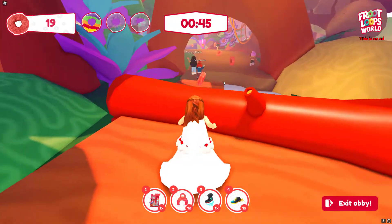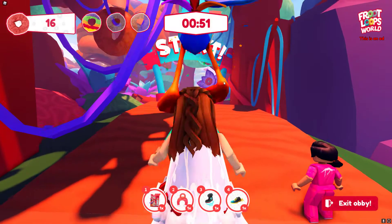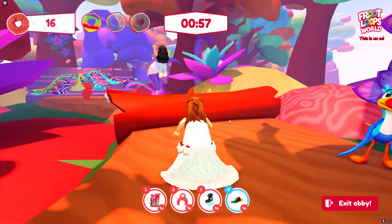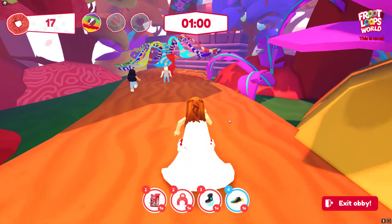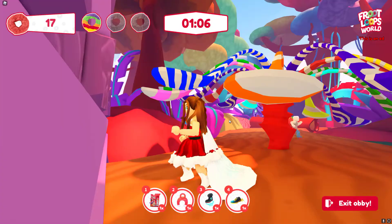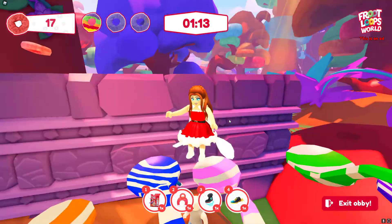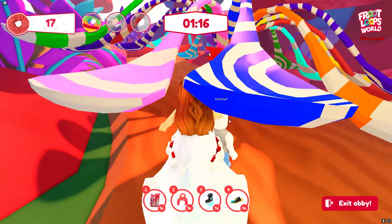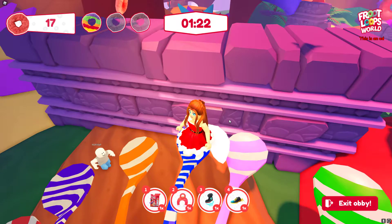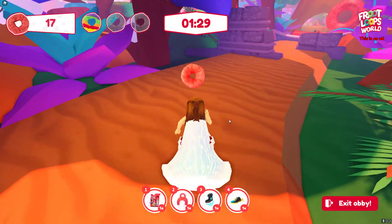We're gonna collect all these — I guess we have to avoid this big giant red Fruit Loop. Some milk — oh no, they fell in the milk! Oh no, I did too. It looks like my jump button didn't work all of a sudden. All right, so he takes us back to the start — I guess that's why we need our checkpoints. Let's grab these Fruit Loops and hop back up on these spoons that don't like me.